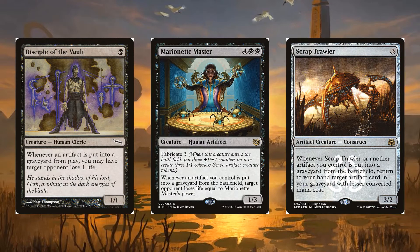Disciple of the Vault and Marionette Master are the deck's primary win conditions, draining my opponents' life whenever Bantu sacrifices a board full of artifacts. Scrap Drawler doesn't work with tokens, but it does generate a ton of value from larger artifacts and a full graveyard.